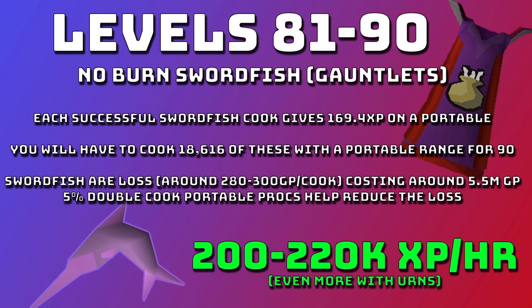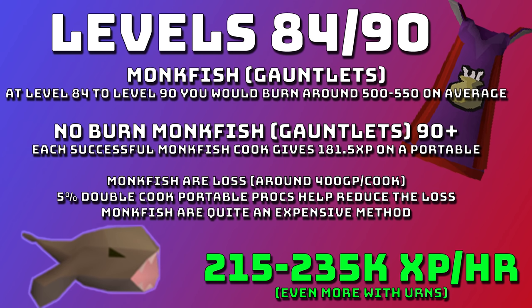If you don't mind spending a bit of money, from levels 81 to 90 you can switch to swordfish — it's increased XP per hour at 200 to 220k base XP an hour. Each successful swordfish cook is 169.4 XP on a portable and you'll need to cook 18,616 for level 90. You lose around 280 to 300 GP a cook, costing around 5.5 million, but the 5% double cook proc really does help save money.